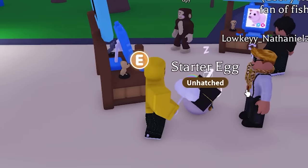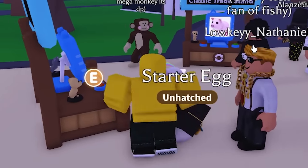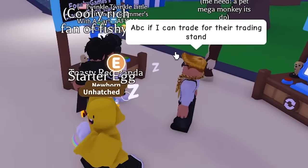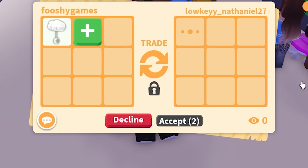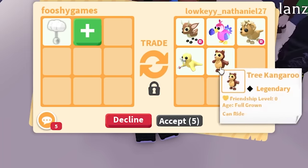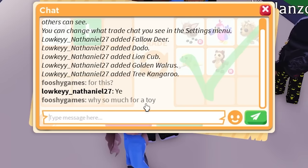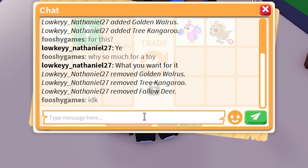We're going to a rich trading server to see how rich players treat me and whether they try to scam. Nathaniel is staring at me — does he want to offer? He sent a trading stand trade for the rainbow rattle. They're adding a lot of pets, so they definitely know what it is. I asked 'why so much for a toy?' — they said what do you want for it. I replied 'idk.'